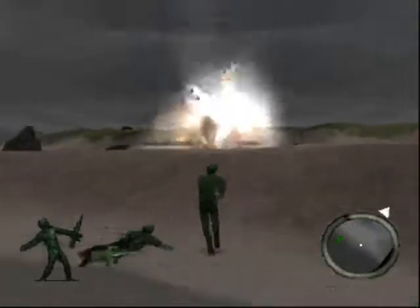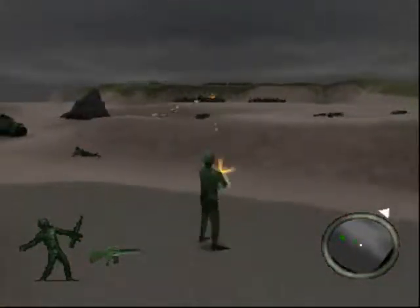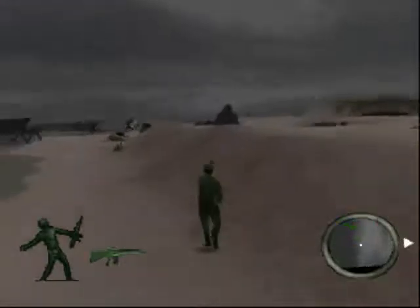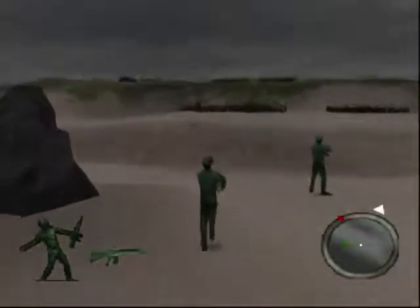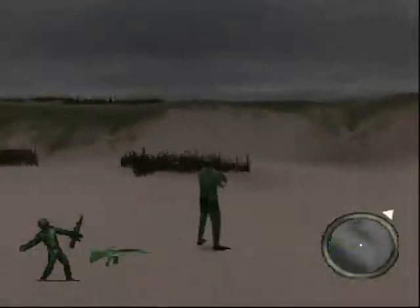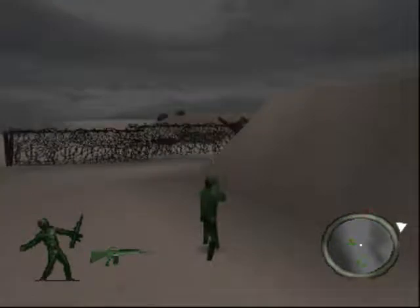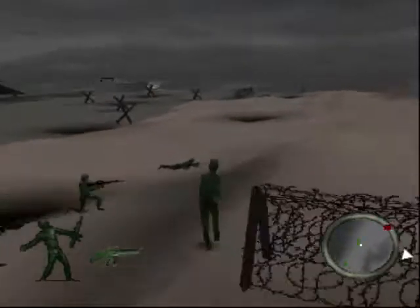Now we have somewhat of an idea where we're going. We'll wait for the artillery strike to come in and start taking out the machine gun pits again while our friendly there is crawling. Auto-aim is a little bit of a help here. It looks like they've barricaded that path, so we've got to come up with another way. This is one of the good functions of auto-aim — just to hit those little pesky buggers. It might be easier just to flank them. Easy shot to the fencing — not the intended way to do it, but we can do it that way.